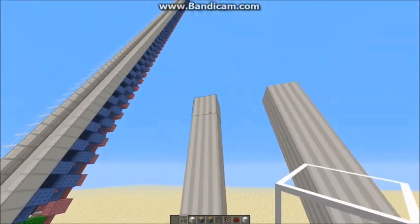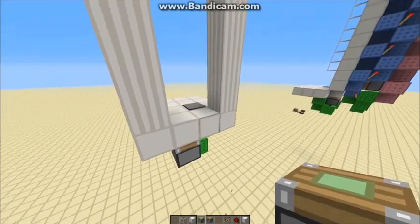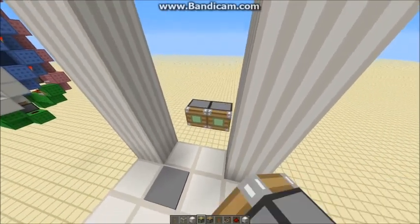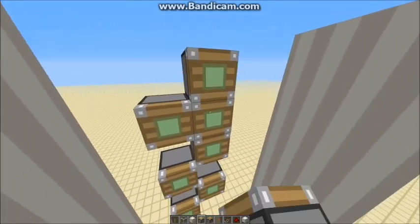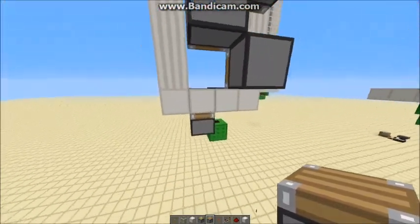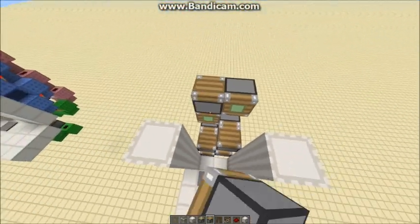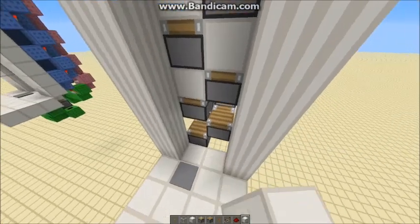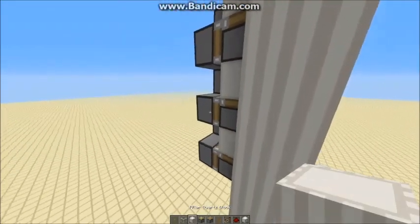I'm building a 6-high elevator and then I need pistons to actually push you up. Build out two boxes like that with a sticky piston, then stagger them like so. Make sure the first one is not in front of this piston otherwise it will break. Add normal pistons on them and fill in the gaps. You don't need obsidian or unpushable blocks because it works differently.